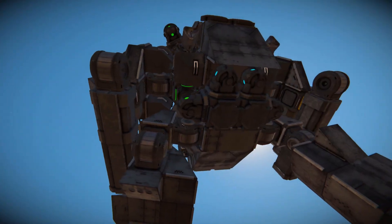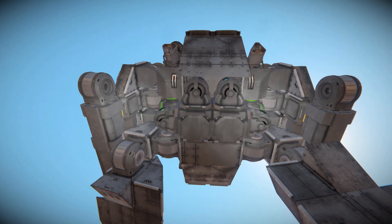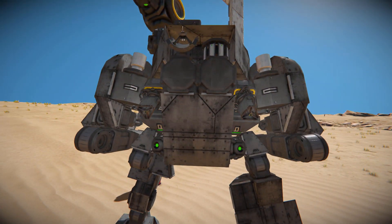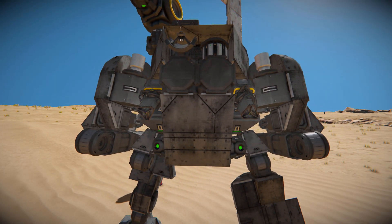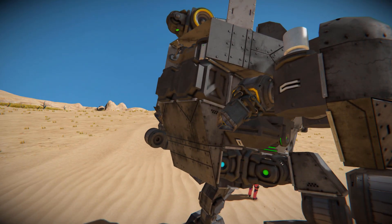If you were to look underneath this mech, we're going to see a bunch of gyroscopes and reactors to power this thing, and to make sure that it stays balanced while walking around, with a few piston heads acting as a little bit of decoration. Coming up and behind the mech, we've got a bunch of exhaust blocks being angled via a hinge, shooting out a tiny bit of smoke as additional decoration.